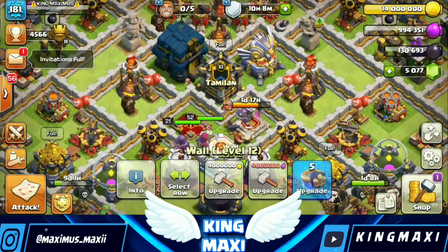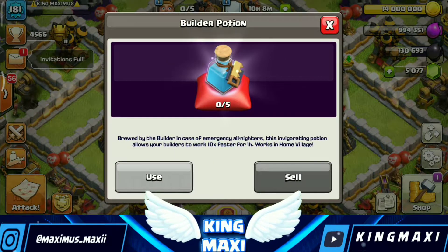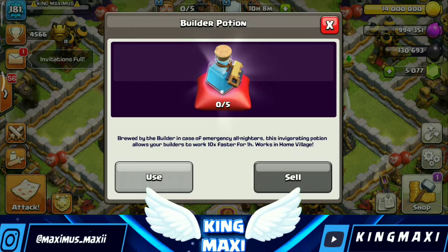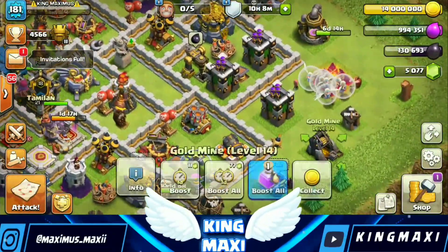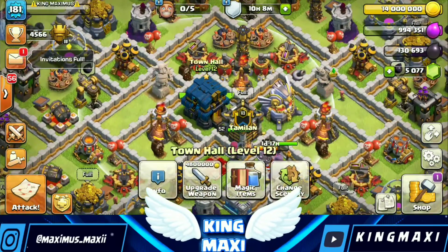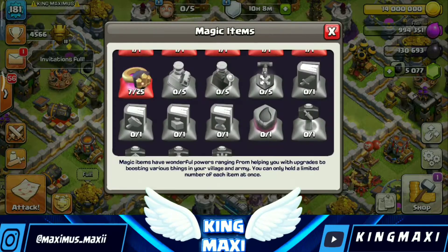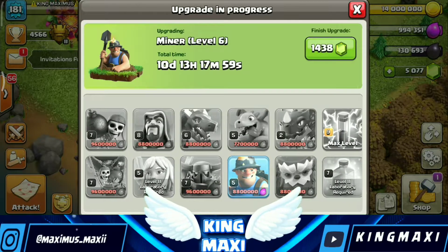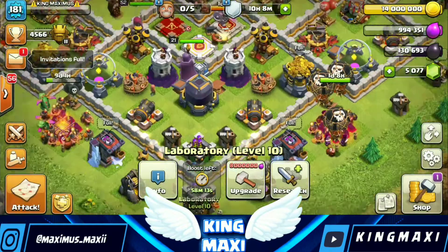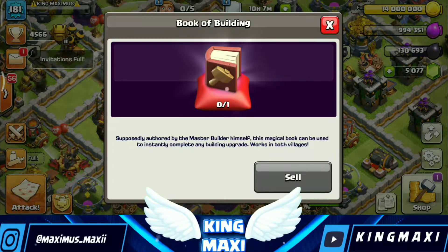I've got walls at level 13 and you can help with 5 walls. If you don't have a free builder, you can use a builder potion to skip it and boost all the builders. You can use a builder potion again.